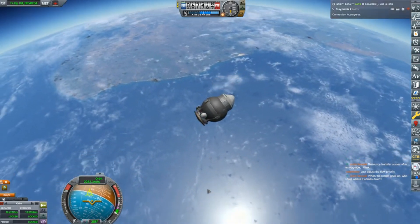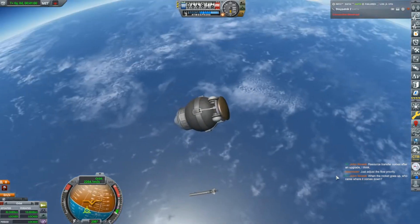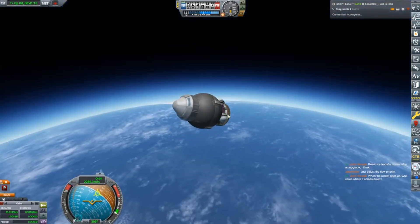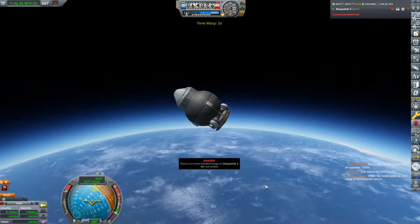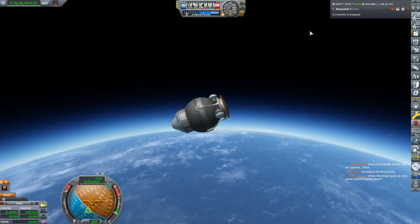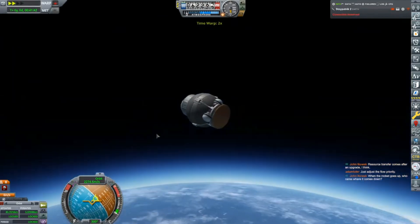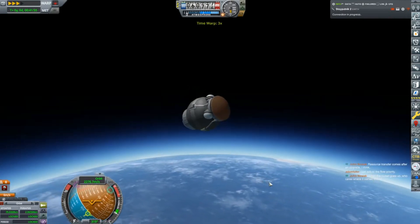Hopefully this will all work - we just lost our connection but the parachute should be okay. As amazing as it sounds, this thing does seem to be passively stable - it will orient itself on the retrograde vector. When I tested this in simulation mode, this tiny little heat shield seemed to protect everything, so hopefully that'll just happen again. No more electricity at this point.